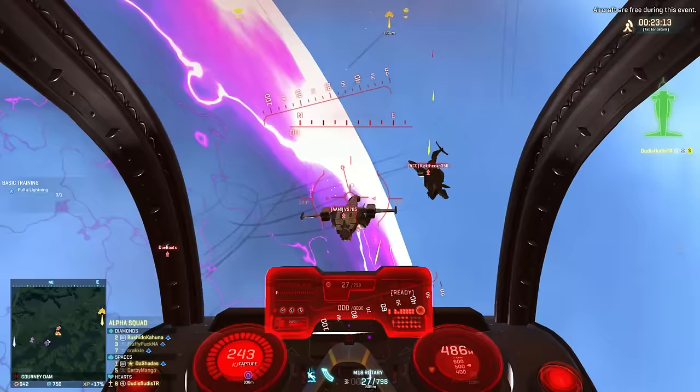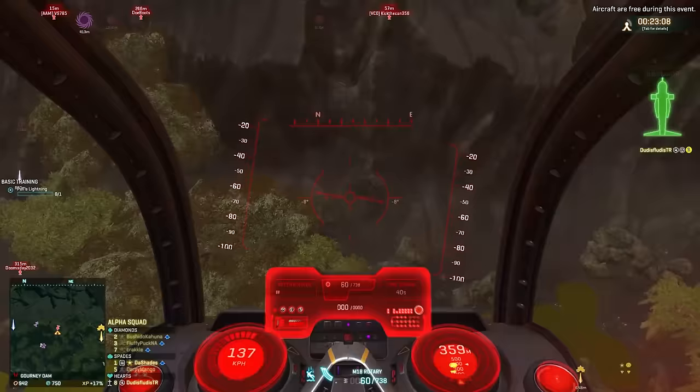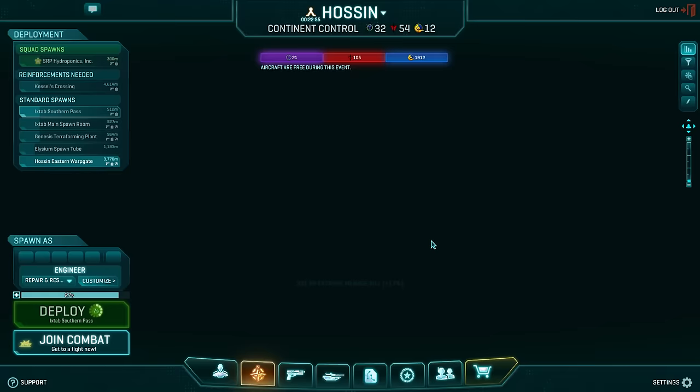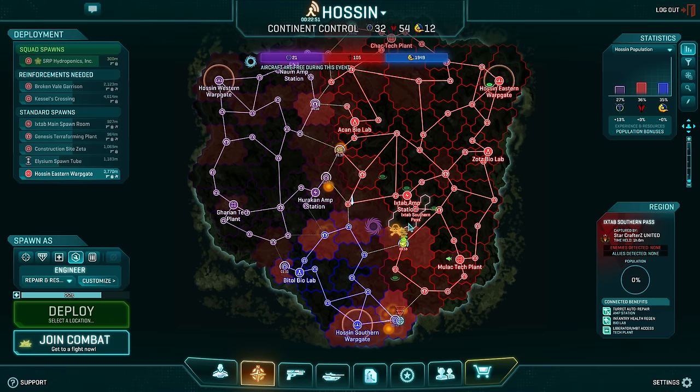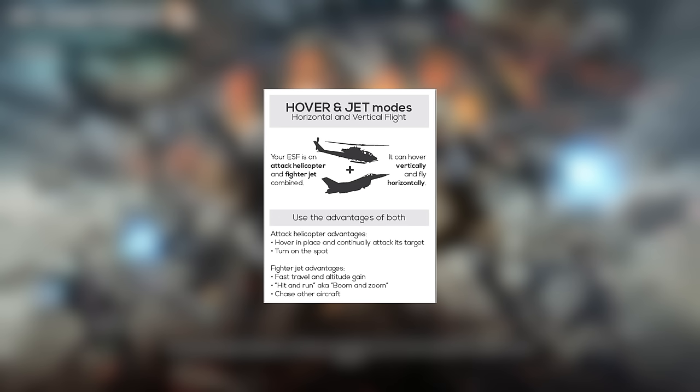Let me give credit where credit is due. I'll be showing you some images to help you understand flight mechanics and controls in Planetside 2. I have pulled all of these images from Hayter's ESF Top Gun Guide, which I will link in the description of this video, and I highly recommend you check it out. So, let's get to know the basics of an ESF. An ESF is a mix between a helicopter and a fighter jet — it can perform the same hovering maneuvers that a helicopter can, and it can also fly like a fighter jet.